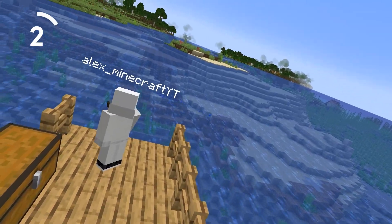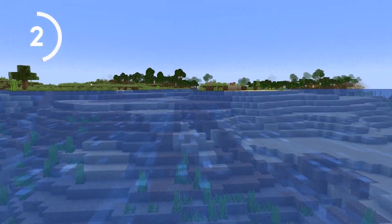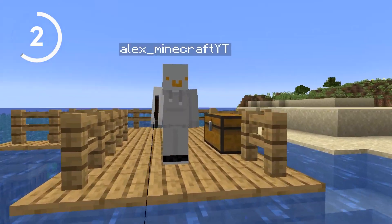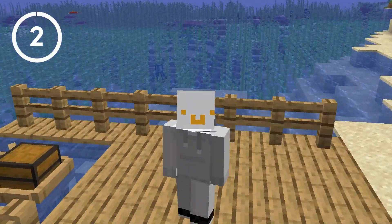Next up we have fishing. Fishing isn't just for catching fish — you can reel in some amazing treasures like saddles, nametags, and even enchanted books. So set up a cozy fishing spot and see what hidden treasures you can find.